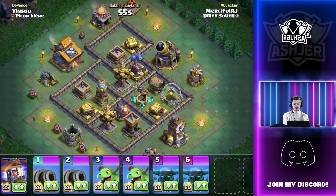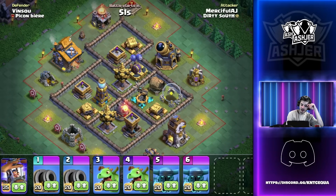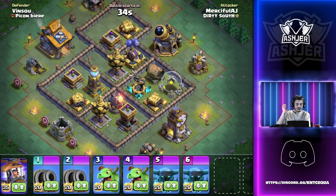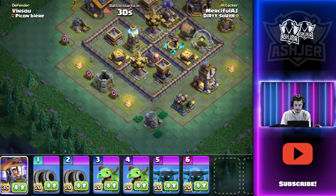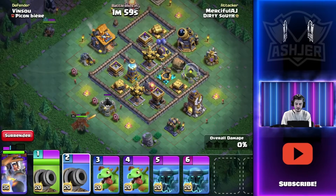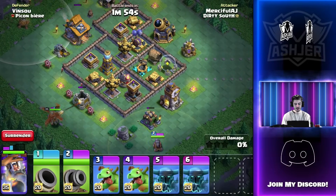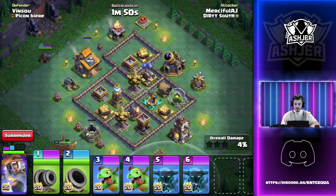Today I will show you the only PEKKA strategy you can use without being bullied. This base is going to be interesting because there's no lava launcher on the first stage. What I'm first trying to focus on is giving myself the easiest back end possible. We're going to start Battle Copter over here and use the Cannon Carts just to funnel out for the baby dragons.